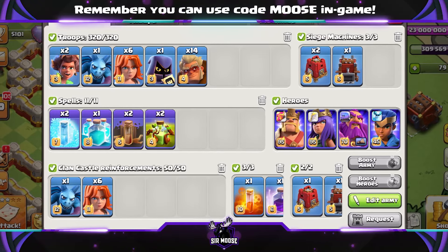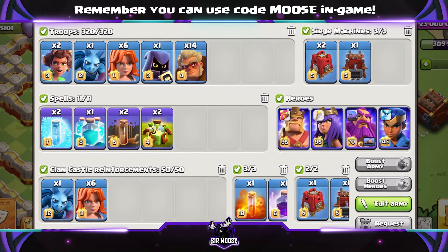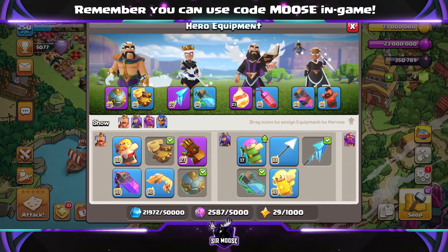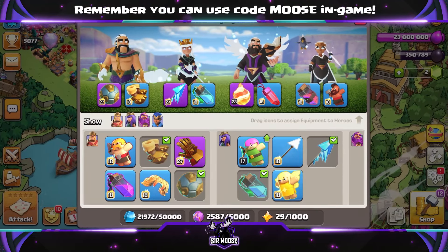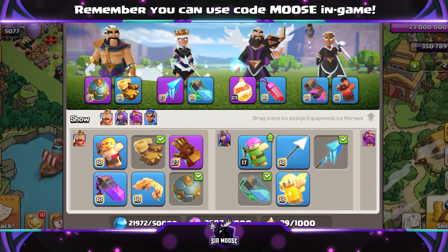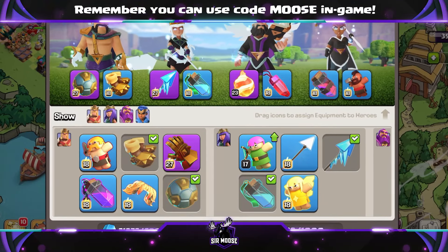Clan Castle troops depend on the base. If you're funneling with max level Siege Barracks, use 6 Valkyries and a Minion. If you're going to take out the Town Hall, a couple of Yetis inside the Battle Blimp. Hero Equipment: Spiky Ball and Earthquake Boots on the King, Frozen Arrow and Invisibility Vial on the Queen, Fireball and Rage Gem on the Grand Warden, and Haste Vial and Hog Rider Puppet on the Royal Champion.